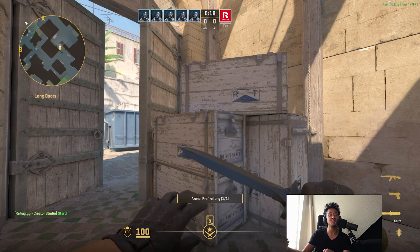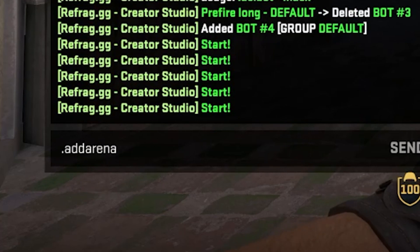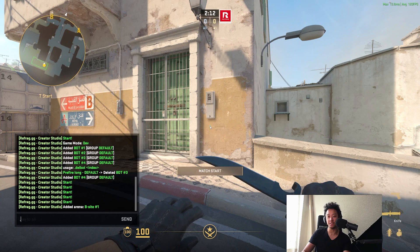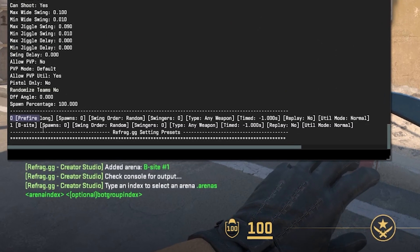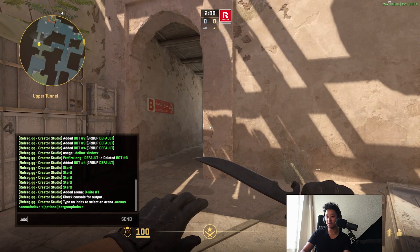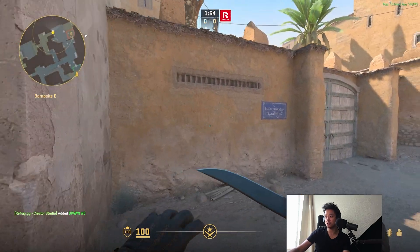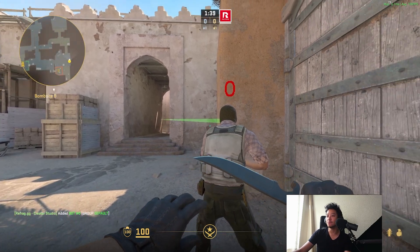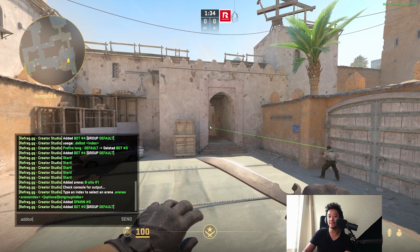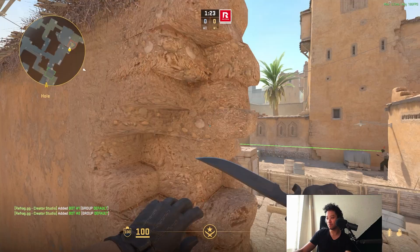Say you want to head to a second pre-fire location. Once you've finished the first, you type `.add arena` again — let's call it b_site, and you can see it added arena b_site. Now if you type `.arenas` again you see there's one for prefire_long and one for b_site. You stand at your desired start, type `.add spawn`, and your spawn point is created. An important thing to keep in mind: when you create a bot, stand at the position you want the bot to be in, looking at the angle you want the bot to look at. Let's create a couple of bots just to make it interesting.